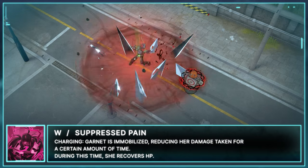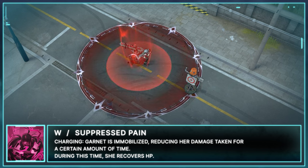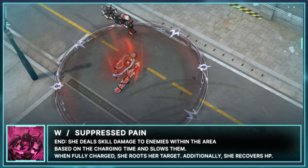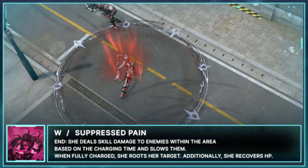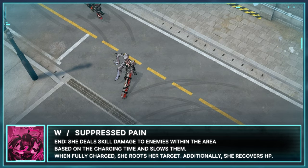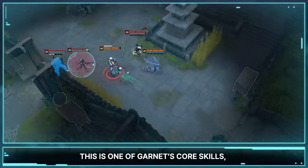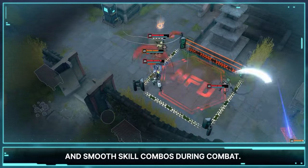When charging, Garnet is immobilized, reducing her damage taken for a certain amount of time. During this time she also recovers HP. At the end, she deals skill damage to enemies within the area based on the charging time and slows them. When fully charged, she roots her target. Additionally, she recovers HP. This is one of Garnet's core skills, enhancing her sustain and smooth skill combos during combat.